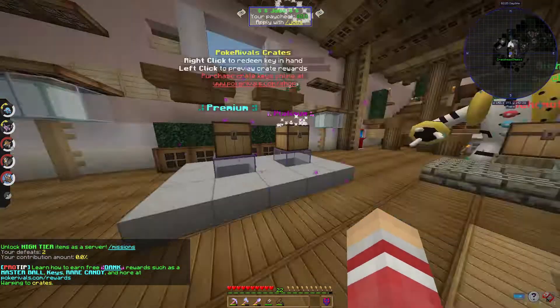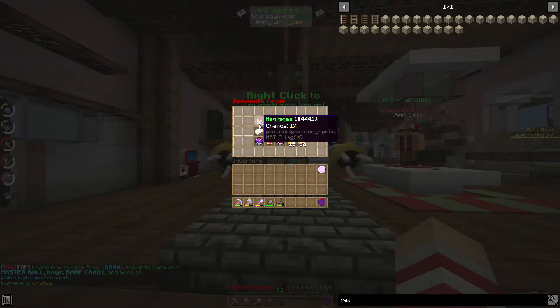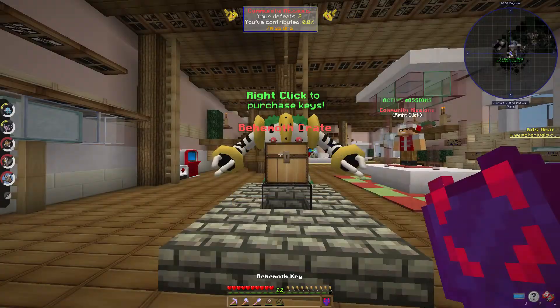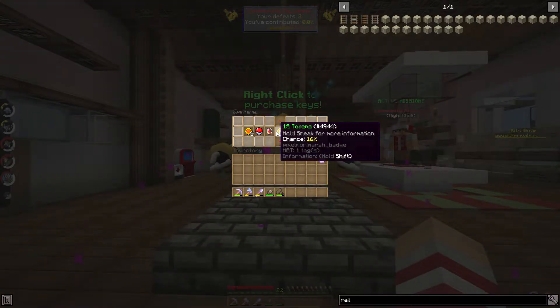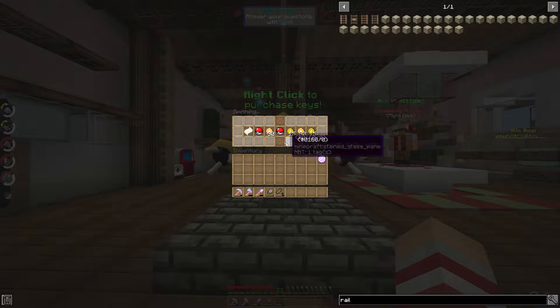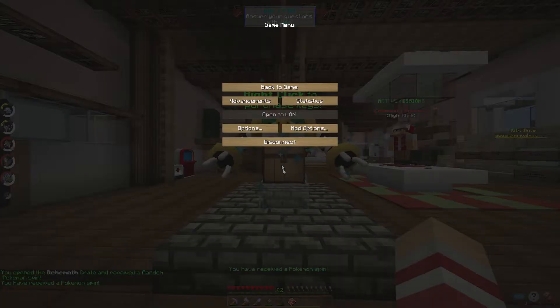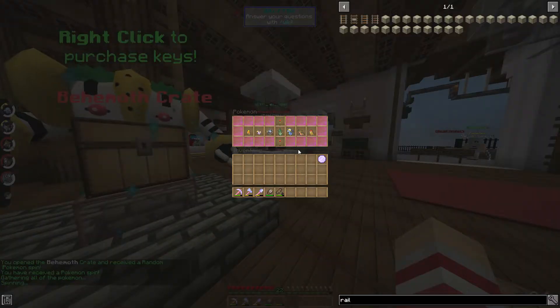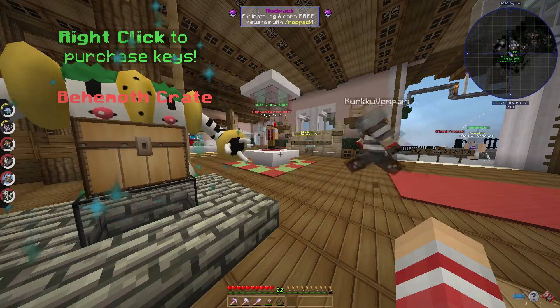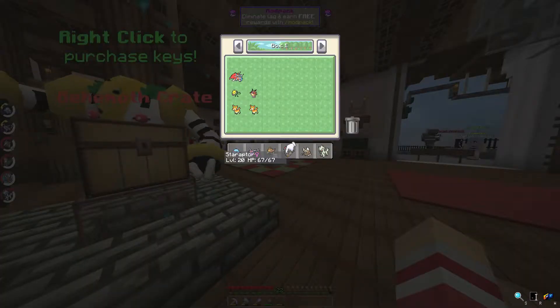Let's go to warp crates and open the behemoth crate. From it we can get the Regis - which I don't want - a Ditto which would be cool, and money. Let's open this crate - please give me something good! Oh no, it's a random Pokemon. I guess this is another encounter so I'll take it.